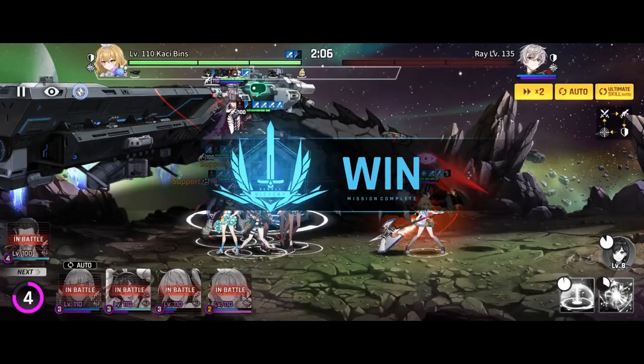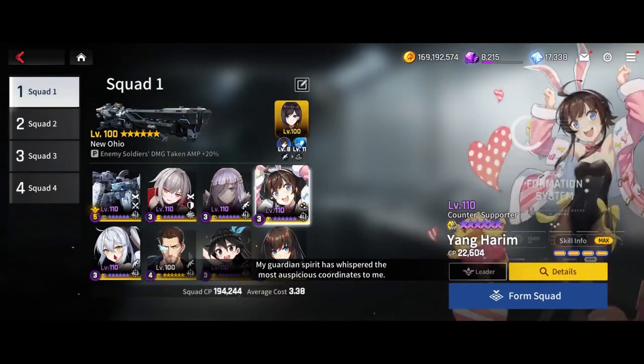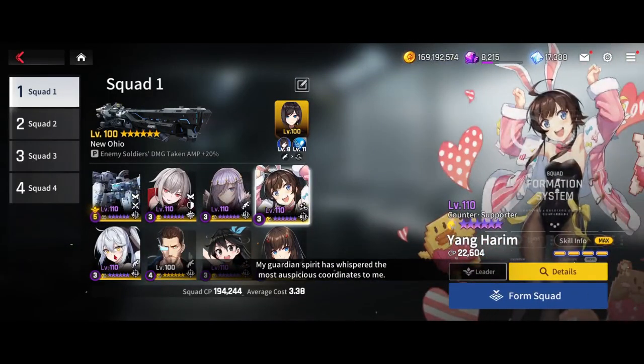If you happen to get a haste artifact, Lucretia's ult will go off earlier and Ohio won't be able to push Ray's skills back, so he'll get a special off — but that'll be the only special he's actually able to use, and it really only slows the run down by maybe 10 seconds. Normally the fastest I've completed this boss with this team is around 2 minutes 10 seconds, the slowest has been around 1 minute 50 seconds, and it normally takes a full seven minutes or so to clear the whole thing on auto.